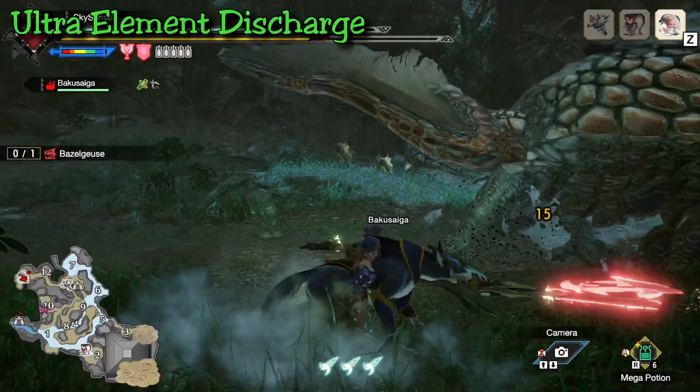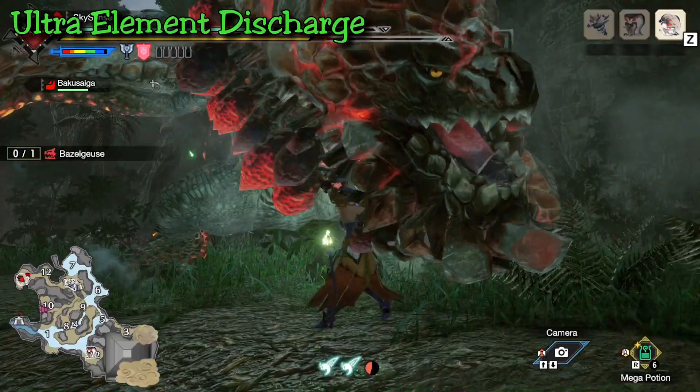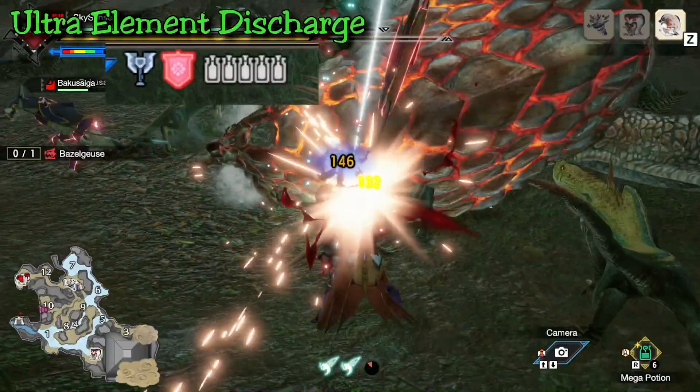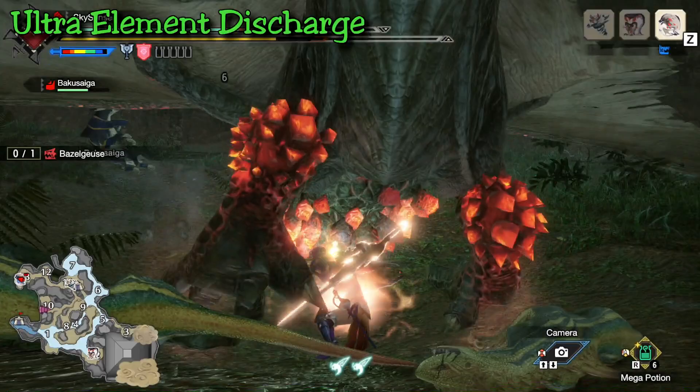When you have a big opening like a knock or a stun, Charge Blade has one of the most satisfying attacks in Monster Hunter known as the Ultra Element Discharge — for those returning from previous games, this is the Super Amped Element Discharge, they just changed the name. This attack releases all your phials in an instant, it is one of the main attacks for the phial damage playstyle, and it does require your shield to be charged, which is another reason why you should always have your shield charged so you can use this attack on demand.